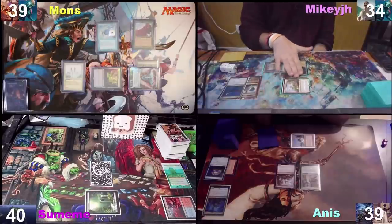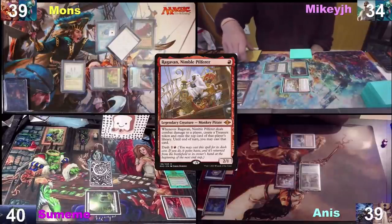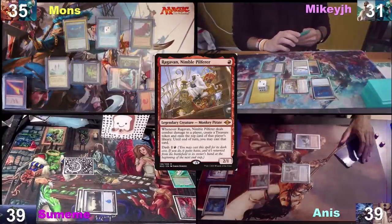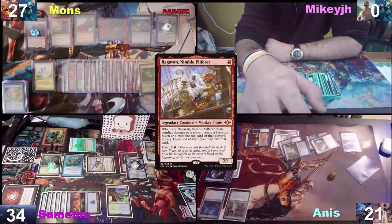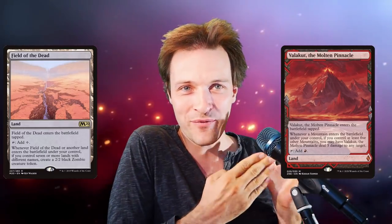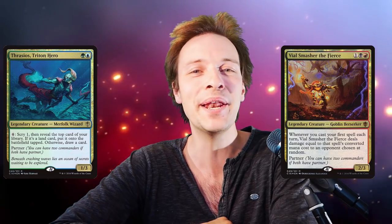I guess I'll swing two at you, Mons, and hope I don't hit a land. That Ragavan at Anis — Ad Nars number two? No, Underworld Breach. Anis, I'm attacking you with the Ragavan — two damage. You get a Thassa's Oracle. That monkey had an enormous impact in this game, removing three key combo pieces, making Anis incapable of actually comboing off and winning. But I'm also really happy that I can prove I can win without my Valakut with my Valakut number two — Zombie Swarm. Hope you liked the battle, guys. Take care and I'll see you next time.